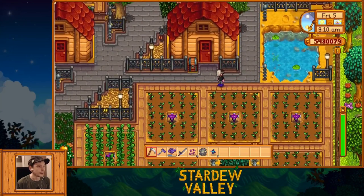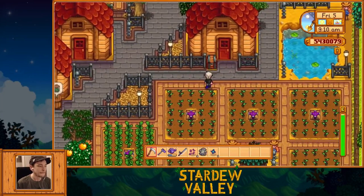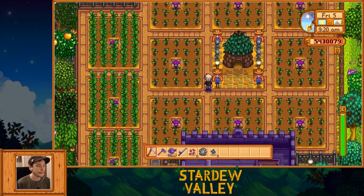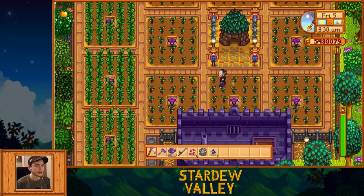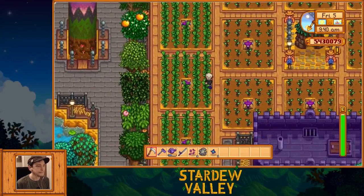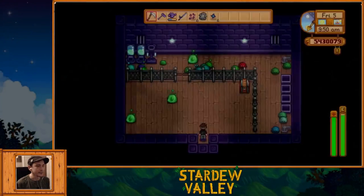Over here, this shed is still empty right now — I haven't decided what I'm gonna do with it yet, but I'm probably gonna put more preserve jars in here. I have a junimo field here which is currently producing strawberries, and then I have some extra ancient fruit growing right here, which I have to harvest manually.